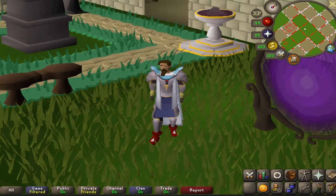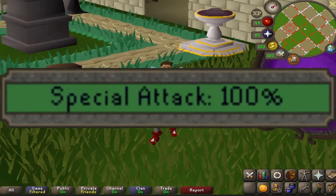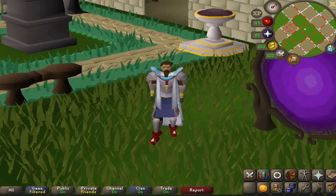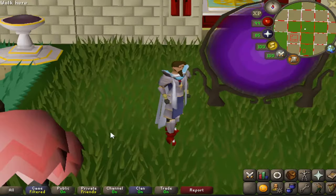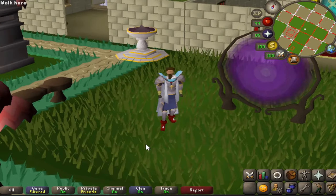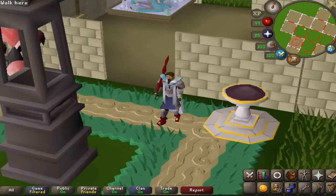If you've been playing RuneScape for many years, you're aware of the special attack bar and what it does — each weapon has its own special attack feature and uses a certain percent of the bar. Today I'm going through a list of 10 of the worst special attacks in the game: useless, pointless, nobody uses them. We're going from 10 down to 1, with 10 being the least worst and 1 being the absolute worst.